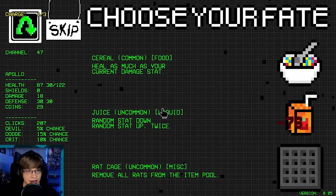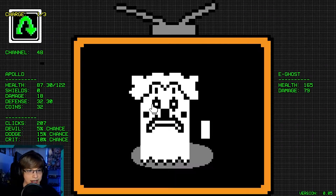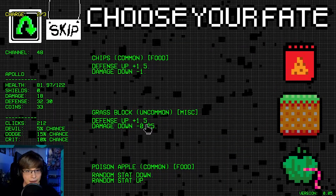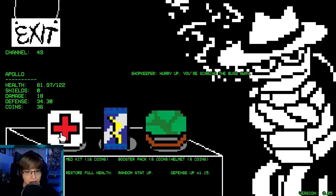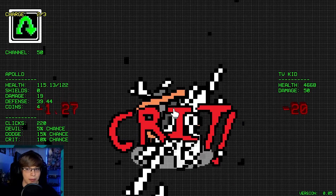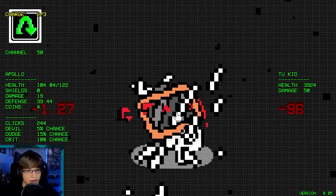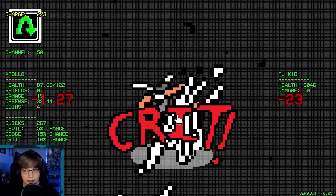Maybe we get a lot of money, buy something. Remove all rats. Skip — I mean I'm not liking any of this. Skip. Full health, I guess. We'll bring our defense up and a random stat up. But there's no way we're beating this — no way at all we're beating TV Kid. I mean we have a 15% dodge chance. Maybe.